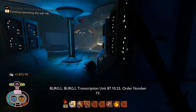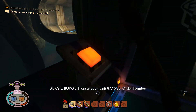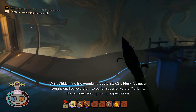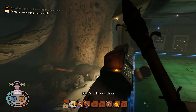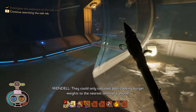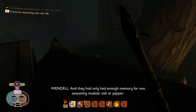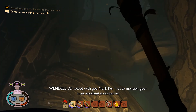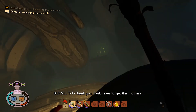'Burgle Transcription Unit 87.10.25, Order Number 73. I find it a wonder that the Burgle Mark Fours never caught on — I believe them to be far superior. They can only calculate post-cooking burger weights to the nearest tenth of a pound and they only had enough memory for one seasoning module: salt or pepper. All solved with you, Mark Fours — not to mention your most excellent moustaches.' The robot responds: 'Thank you, I will never forget this moment.' We got a name!